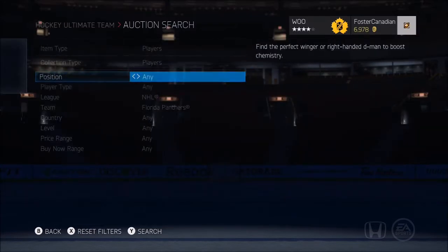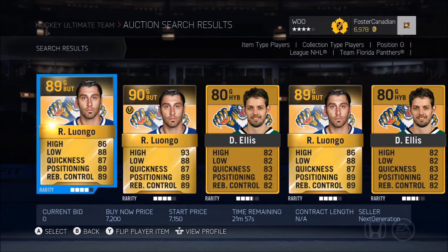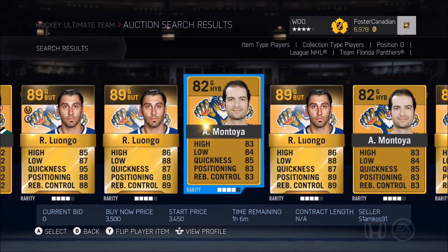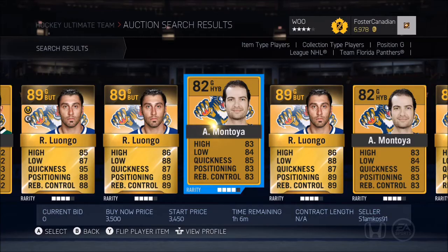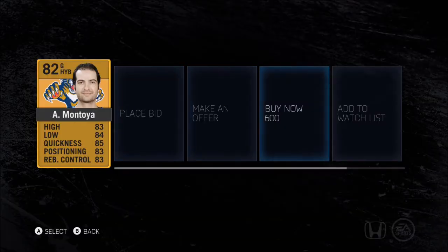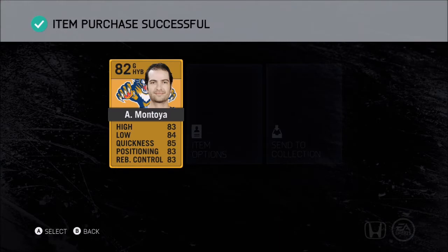The goaltender we need is Al Montoya. We'll get him pretty easily because I think he's the lower rated goaltender. Whoa — 3,500! I should have read that before clicking. That's a little bit more like it — 600. Alright, that's not too bad, my friends. Let's put him in our collection.